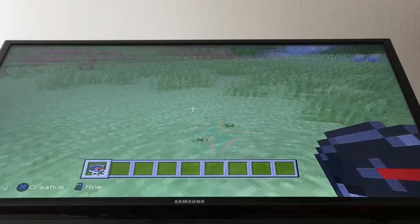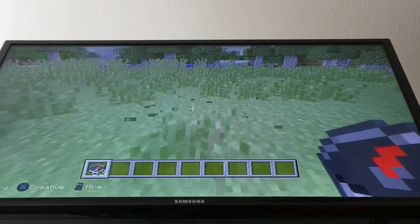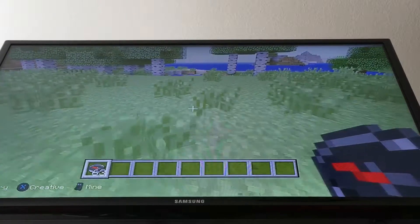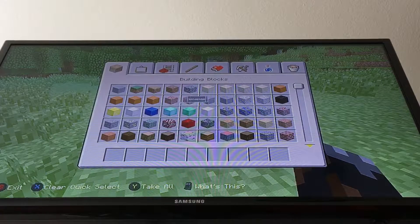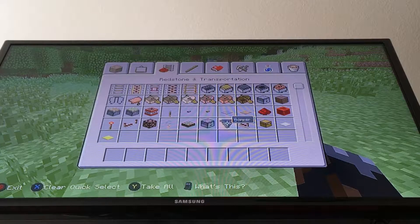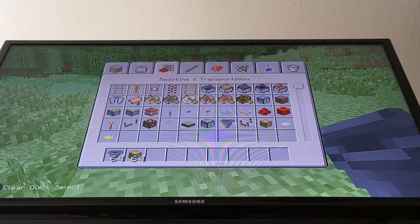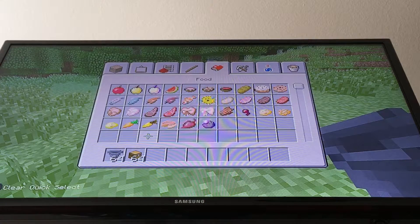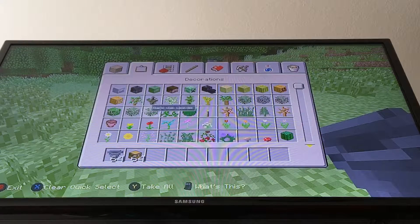You can make a single or a double of this. I'll show you a double, and if you want to make a single, you just do that on the other side again, or you take one side away. You're gonna need six hoppers and six chests, and a building brick — for me, I'm gonna build it with cobblestone.